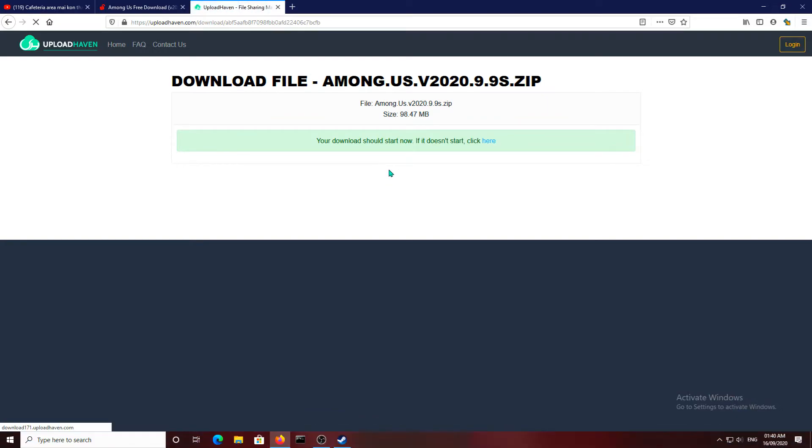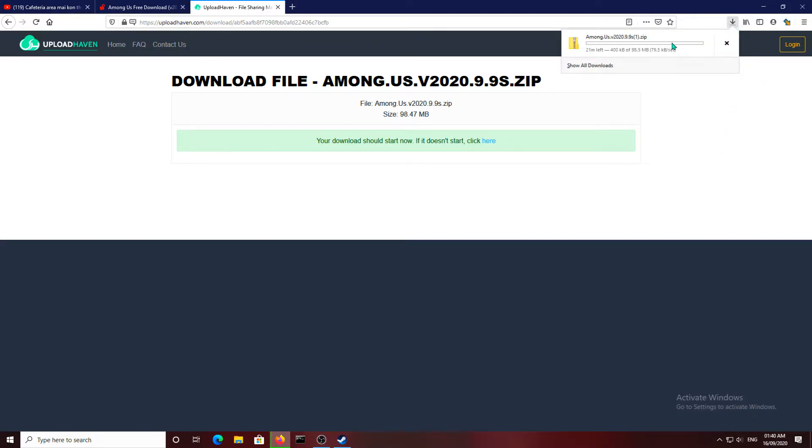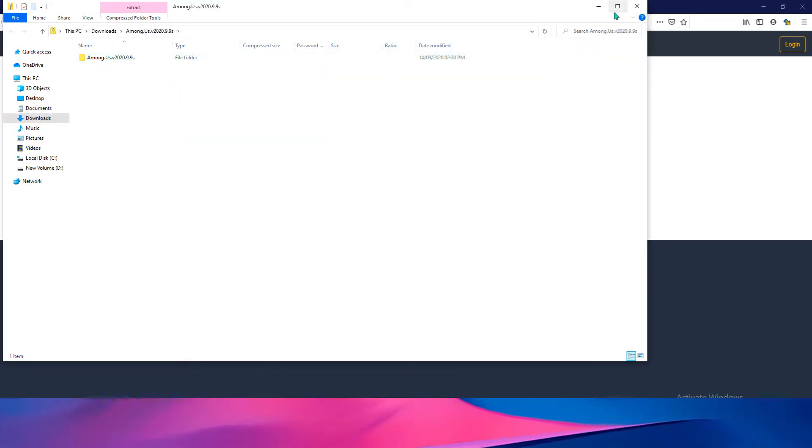You have to press on Download, and it will get downloaded. Press OK and here is our download starting. Guys, here is our game and this is how you will get it.